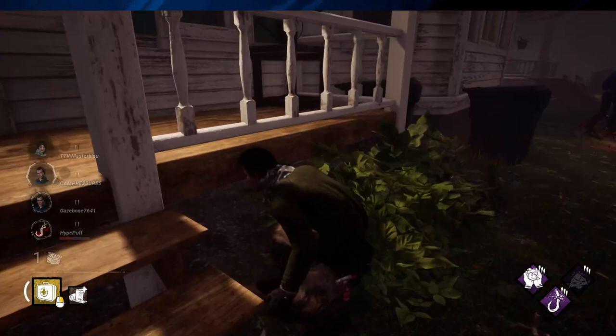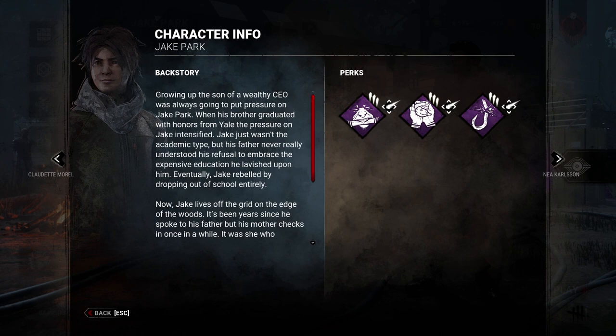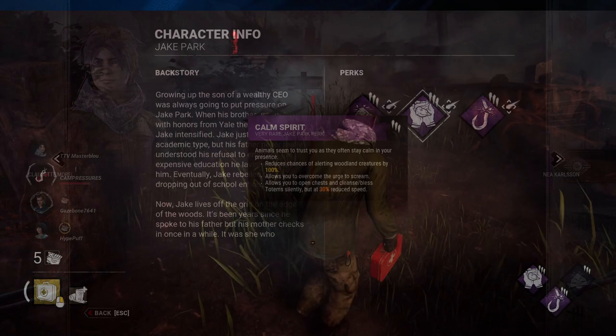Calm Spirit makes Jake immune to certain detection perks used by the killer, such as Spies from the Shadows, Predator, and Whispers.